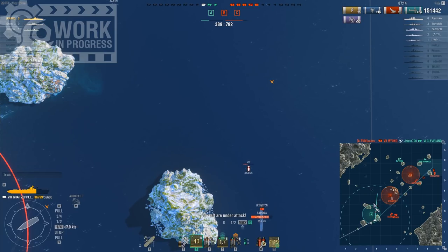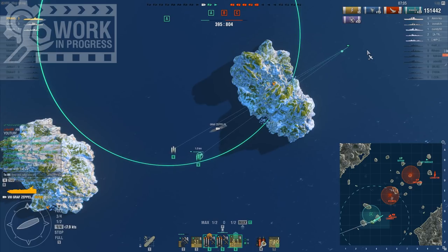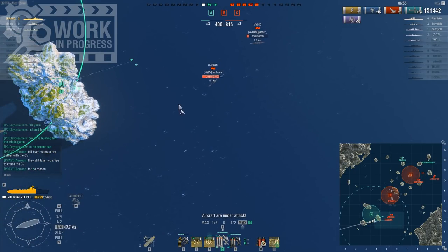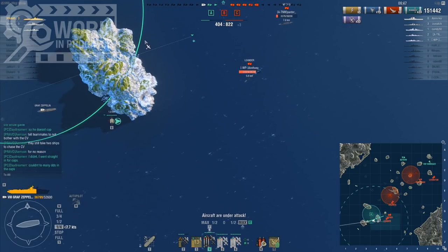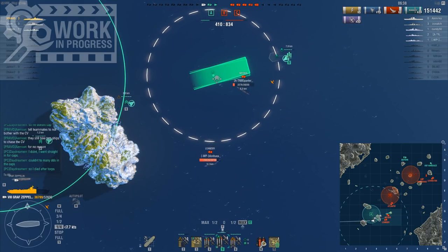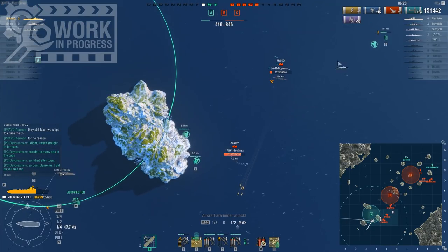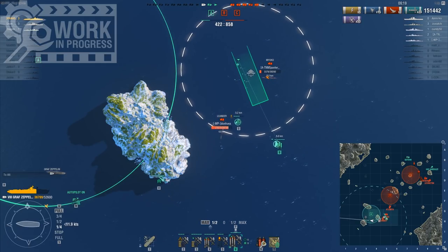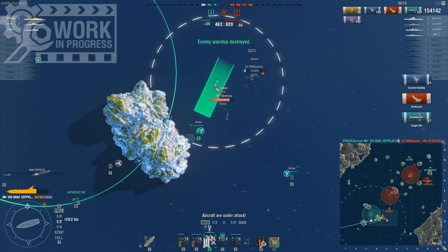There's a Leander coming now with the Myoko, which is a problem, especially since we're down to three ships against five and they have 800 points. One torpedo should finish the Myoko, and I think I'll need like three for the Leander, which means I need at least two squadrons for the Leander. Because the Myoko doesn't have defensive fire, I will focus on the Myoko. The good thing is that at least the Leander turned around because she was afraid of my drop, just like the Myoko. Myoko is down.